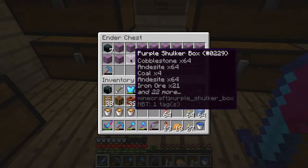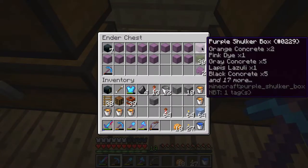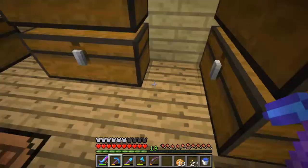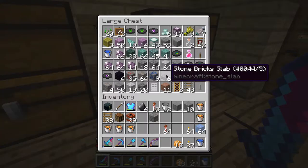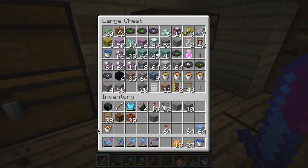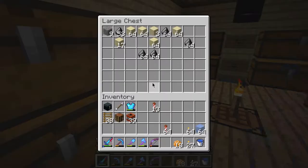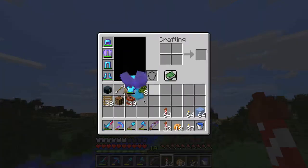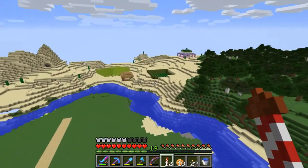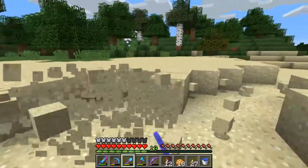I don't have the materials for it — where's my sand? Hopefully there's some here — nope. Am I actually out of sand? Yeah, where did I put that stuff? I'll need to go get some sand. Damn, this pick has fortune on it so I can't get gravel — that's perfect because I'm all out. I only need a stack of sand, that's not very much so I can do this pretty easily.